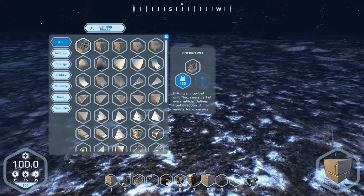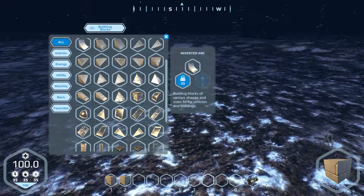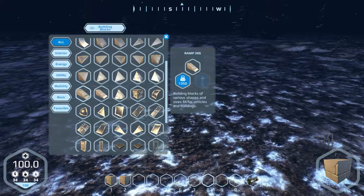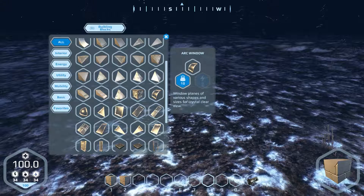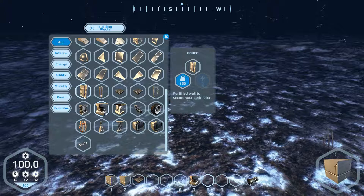Let's have a look, see what we've got here - slopes and ramps, all the blocks, windows and things, and floors. Floor is a good place to start. Hinges as well - windmills or similar spinning constructions. Oh, that looks like fun! Let's build a windmill - yeah, let's build a windmill.